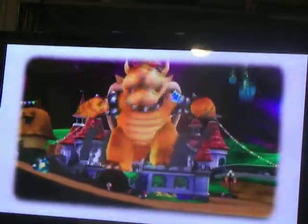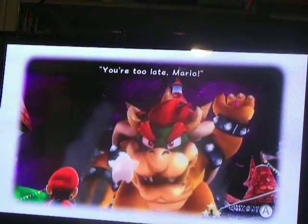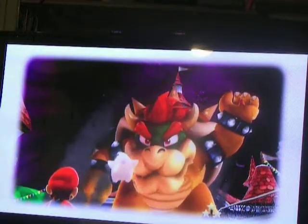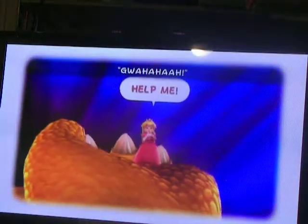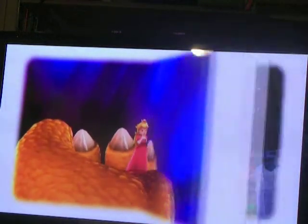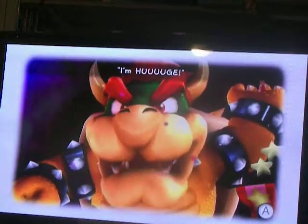Now it's less 2D and you can actually go back and forth and bump into people. Bowser's over here in the background destroying the kingdom, being mean as always. The princess is like, 'Yeah, I'm being kidnapped again — help me.' I don't know why she can't just jump down and break her leg. She's useless, she can't do anything for herself.